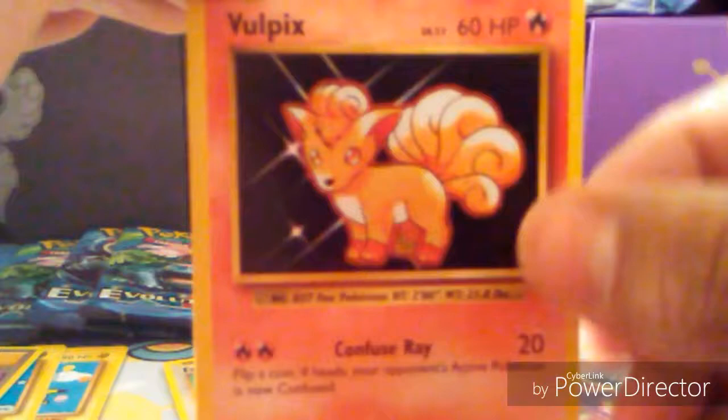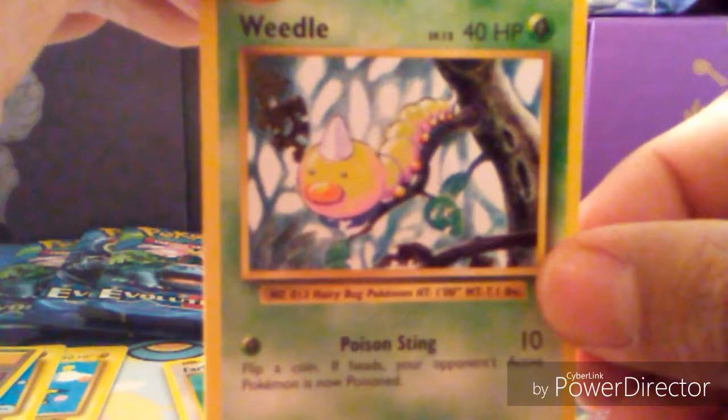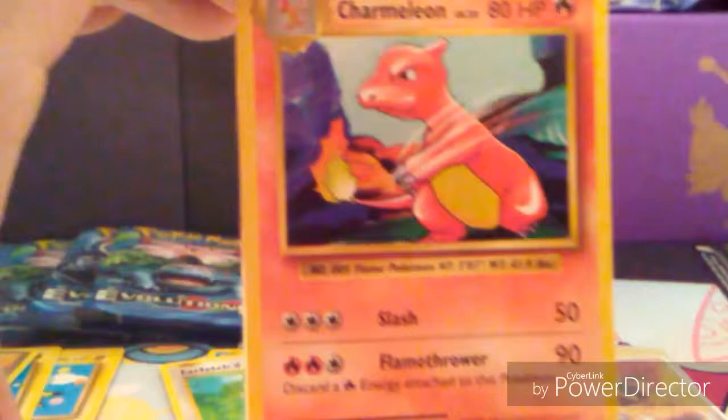I saw something epic! Vulpix, Tangela, Machop, Weedle, Onix, Energy Retrieval, Venusaur Spirit Link, Charmeleon — a reverse Charmeleon — and a Mega Blastoise EX! So we got all three starters in EX form — Charizard is a Mega, but it doesn't matter. We got all three starters — that's awesome!